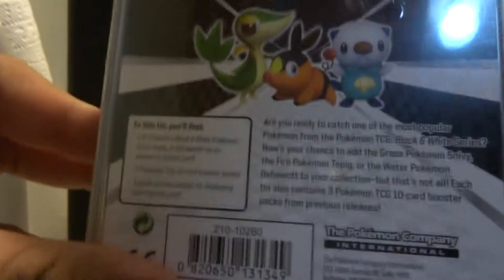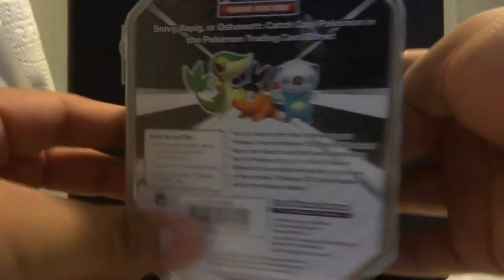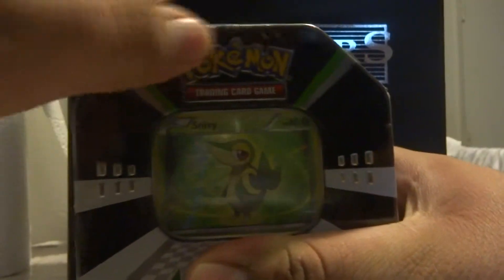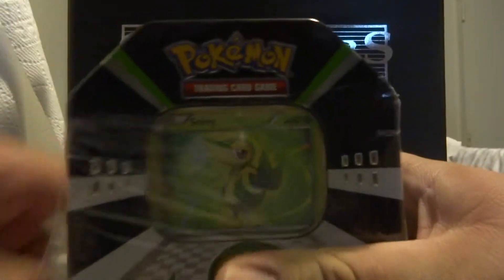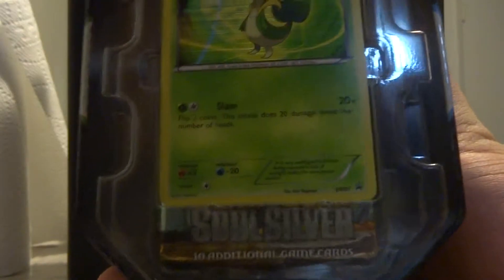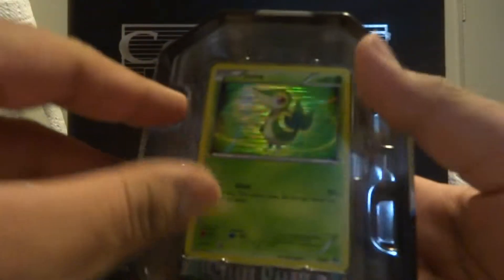You guys want to see the back? Here it is. I don't know some of the Pokemon names — I'm still getting used to the names and all that. Alright, so you guys can see this nice little tin with Snivy on it, and a Snivy holo. They're the three starter Pokemons for Black and White.